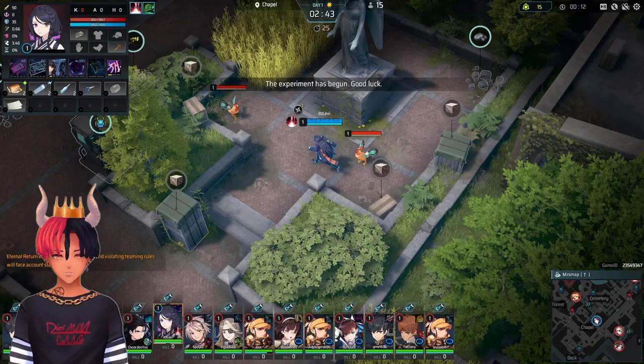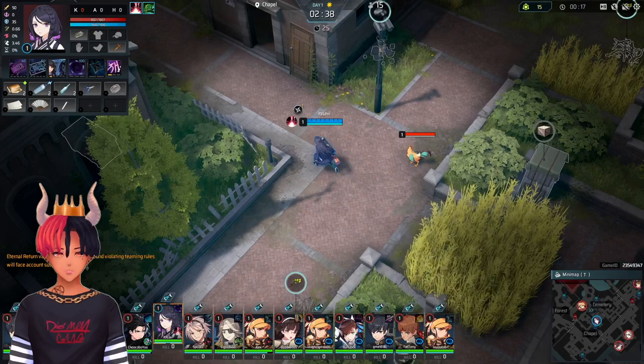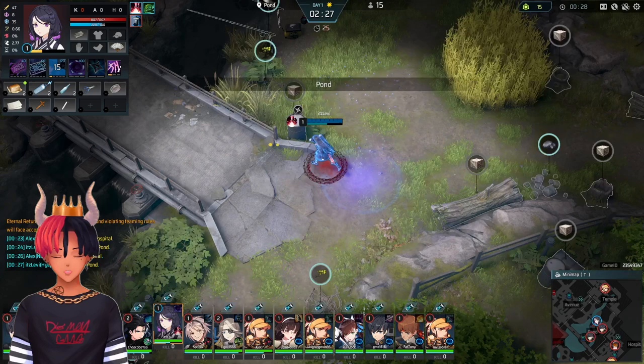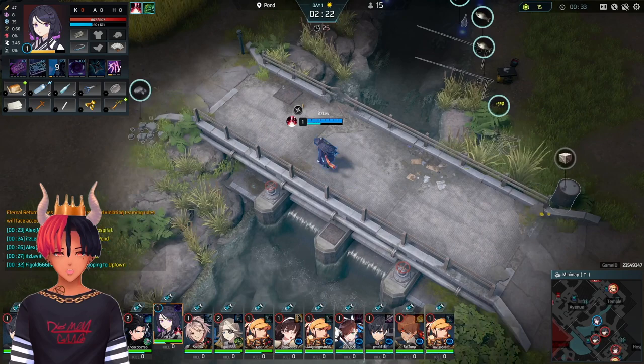Last episode we talked about what to do before loading into a game and how to ensure that you'll always get your loot when spawning in. In this episode we're going to continue with that and explain how to move through each zone. Speed is the most important thing when it comes to looting. You'll hear veteran Eternal Return players talk about how the early game is just a speed run to get your build, but let's talk about what that really means.